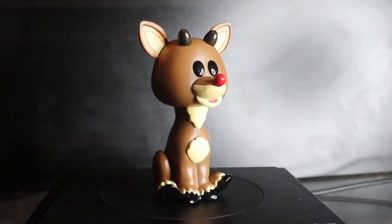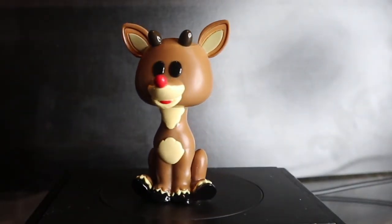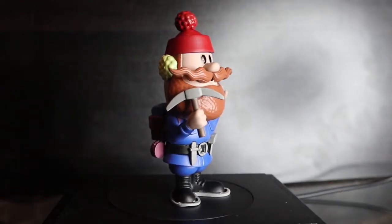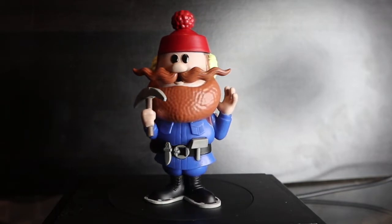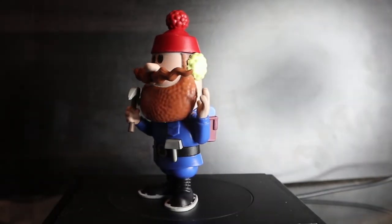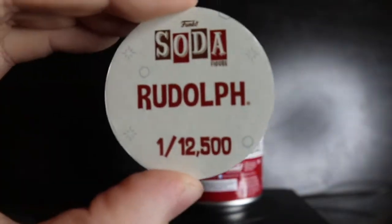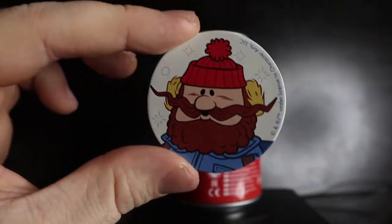I got Rudolph and I got Yukon Cornelius — hoping for both chases like the Boba Fett situation. Three, two, one — both common. Showing off Rudolph and then Yukon Cornelius — wicked, and I believe in the show his eyes look like the stylization of Funko Sodas so this just looks like a generic Yukon Cornelius figure, which is awesome. Rudolph pog: white background, one out of 12,500. Yukon Cornelius: white background, one out of 6,700.